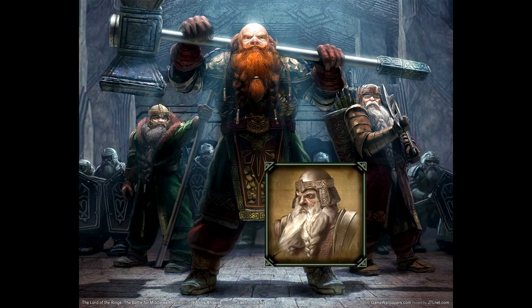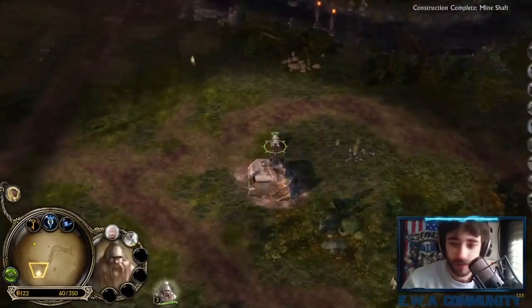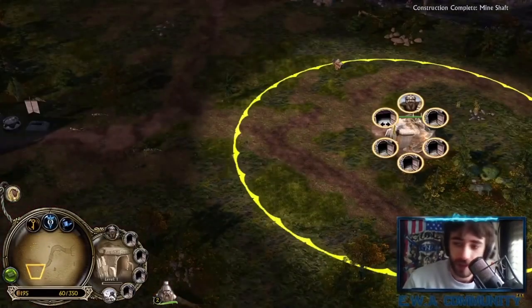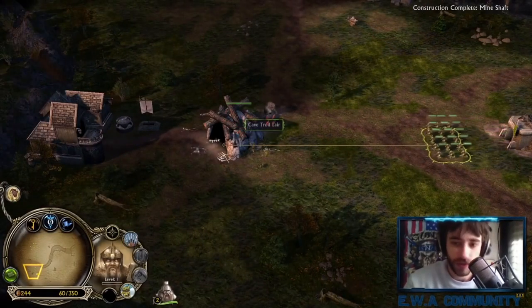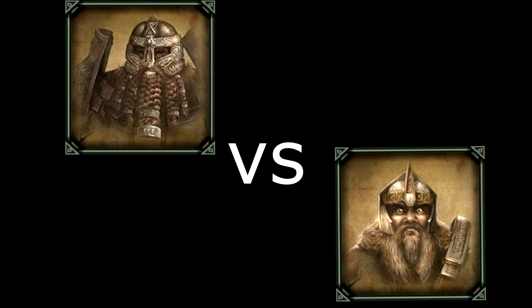Dwarven infantry is hands down the tankiest in the game, from the guardians to the axe throwers, though they are lacking a bit of pace. To use your dwarven infantry more effectively, move them through the tunnel network system — they become the most mobile unit in the game. If you use the tunnel system correctly, it can be used defensively as well.